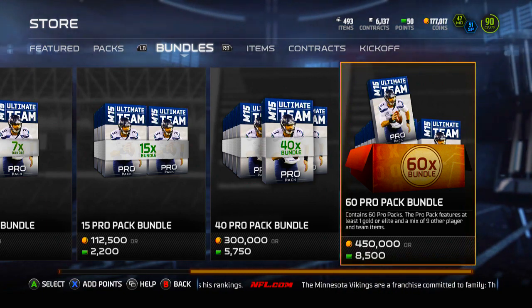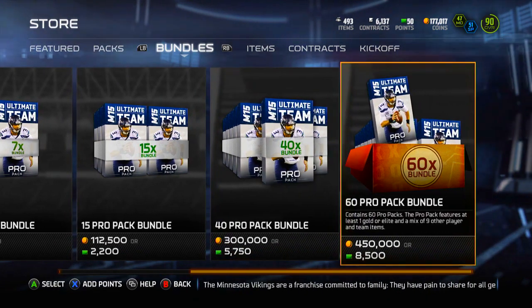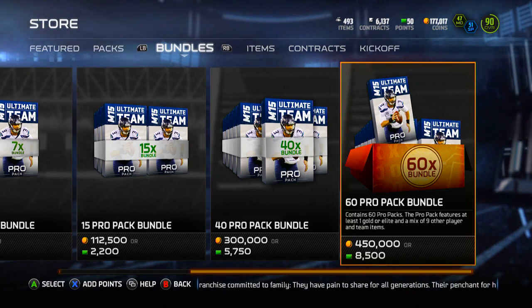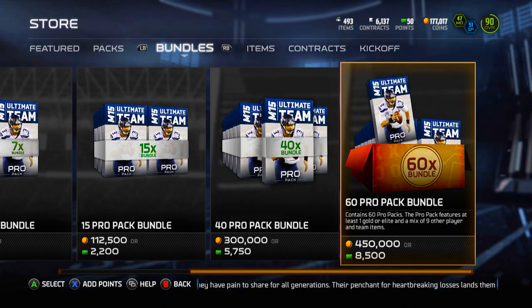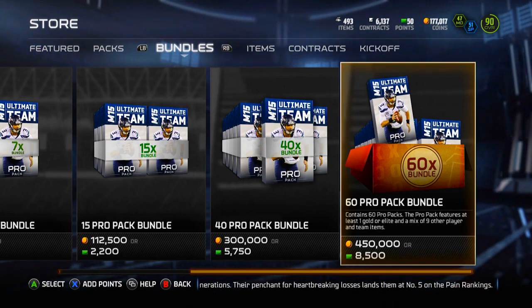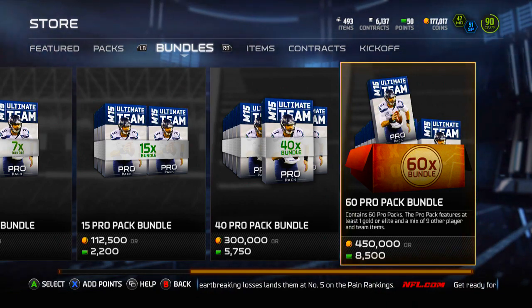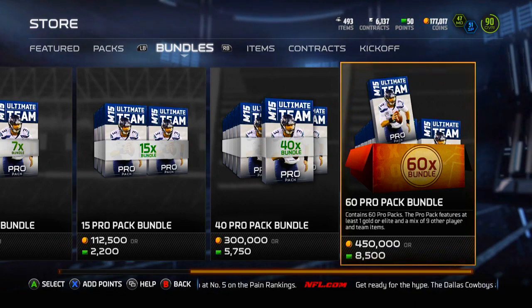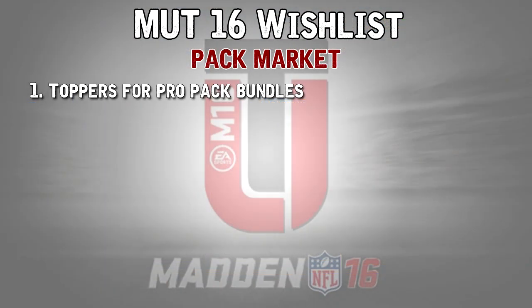I think they could easily do it — why not at least on the 60 bundle or the 40 bundle? The 40 is 50 bucks, the 60 bundle is basically $90. Can they give us anything more than just pro packs? I think they could easily drop in an elite or two elite bundle topper cards, and even if they were 90 overall players, that's pretty solid — something extra for buying such a large amount of packs.